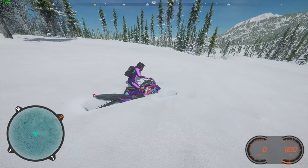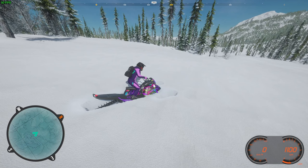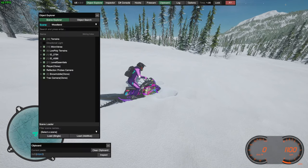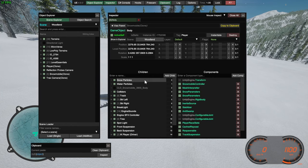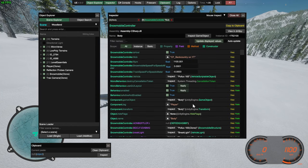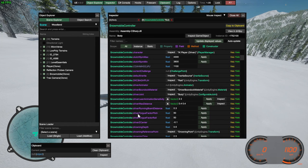Another trick that's gonna help — especially if you're hill climbing or having trouble looping out — if you have the mod loader, you can open it up and actually adjust how hard the rider leans forward and backwards or side to side. Go to Snowmobile Clone, then Body, then Snowmobile Controller. Once it pulls up, scroll down to where it says Driver Torque Factor Pitch and Factor Roll. Roll is your left and right, and pitch is your forward and backwards.